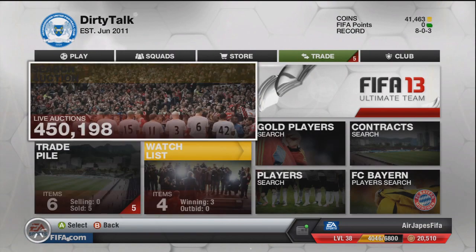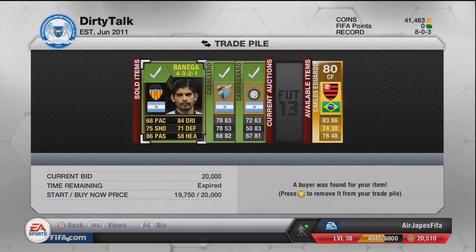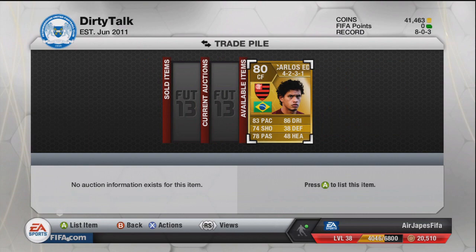Picked up a morale card on the screen right there. You can see I have a few auctions that are still going on. I just threw out open bids, hoped I'd get some of them, but I have my full team built. And you can see that Carlos Eduardo that I talked about last time, after the transfer, he sold for quite a bit.